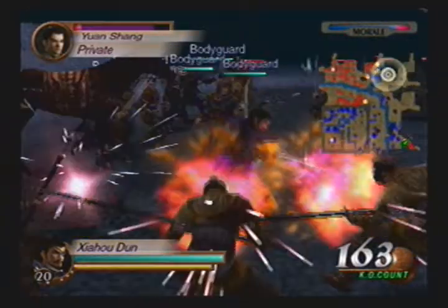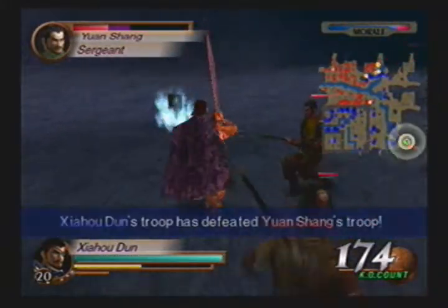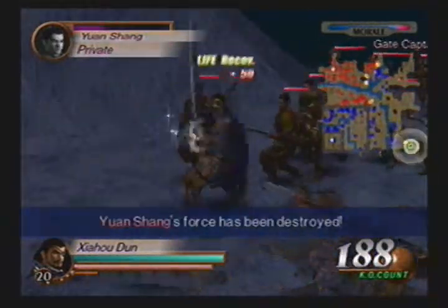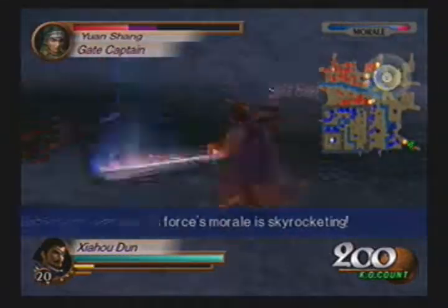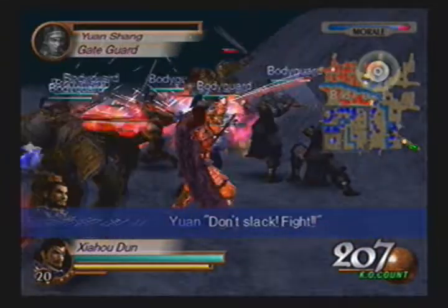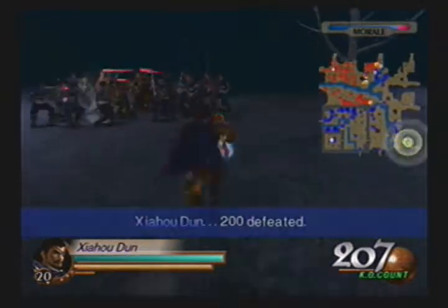We're just going to have to mow through Yuan Shang and all of the other enemies. There is going to come a point where Yuan Shao himself is going to attack, and that is when Yan Liang and Wen Chou have been defeated — either by Xu You or by Guan Yu. And Ju Shu has been defeated as well. Now it's starting to become a little bit interesting — that's another officer they took out.